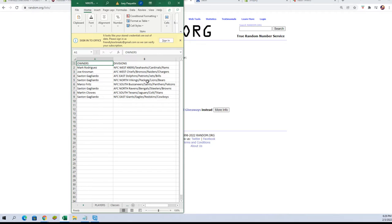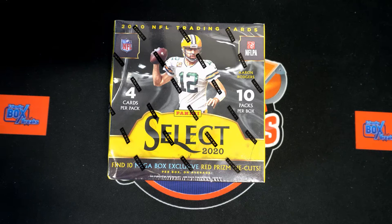Alright: Mark A, you've got NFC West. Joe K, you've got AFC West. Saxon G, you've got AFC East and NFC North as well. Marco F, you've got NFC South. Saxon G, you've got AFC North. Martin C, AFC South. And Saxon G, NFC East. Let's switch on over and add this info to the screen.